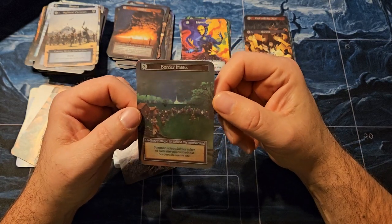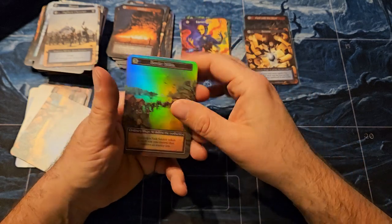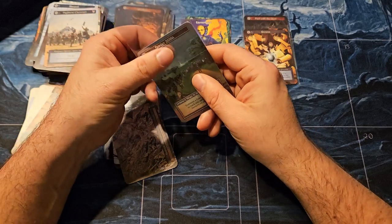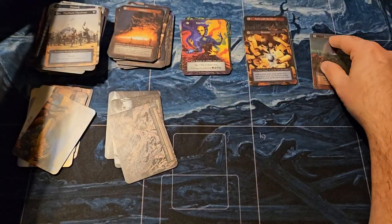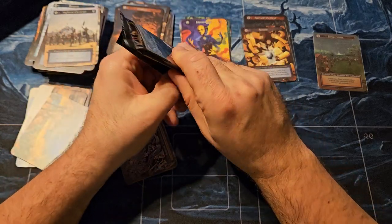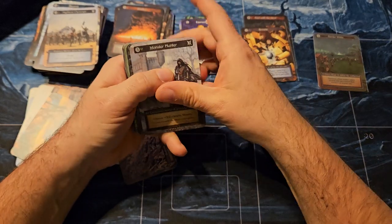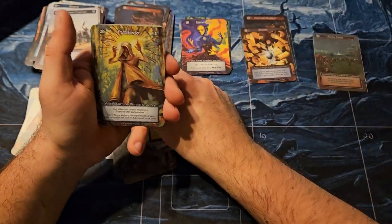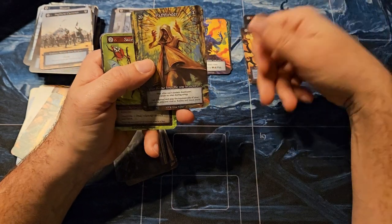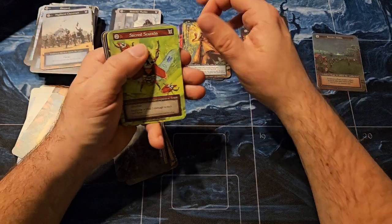Border Militia — not too bad. I don't think I need that one, but those are two really excellent unique hits out of the box so far. Pathfinder — there we go, another really good hit. This one is the only unique avatar in the game currently.